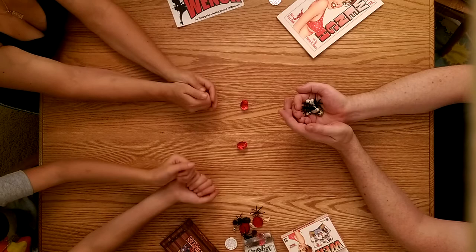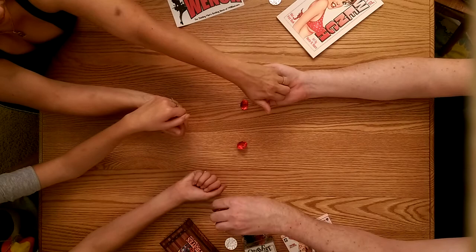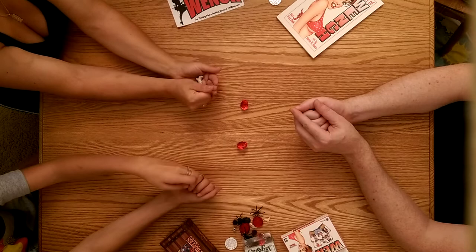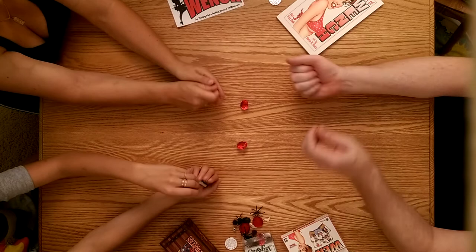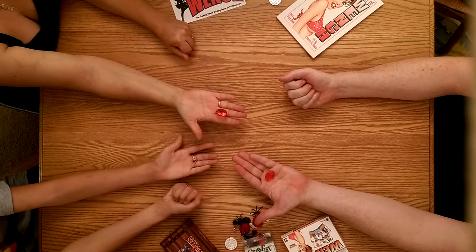When a player collects four of a kind they say Grubfist and grab for a goblin gemstone. When one player does this, every other player should quickly do the same. The first player to get four of a kind grabs for the gemstone, and then all other players do the same. Grubfist!